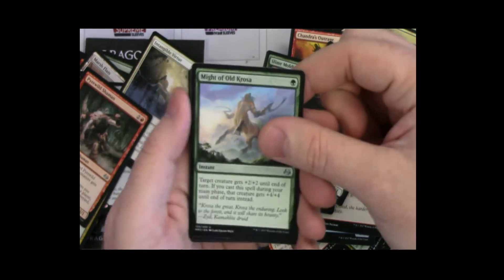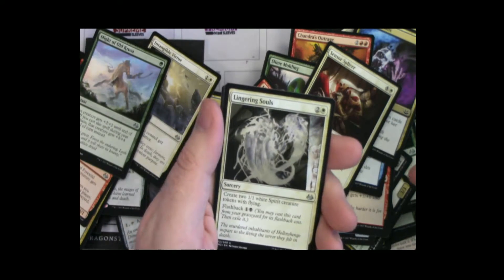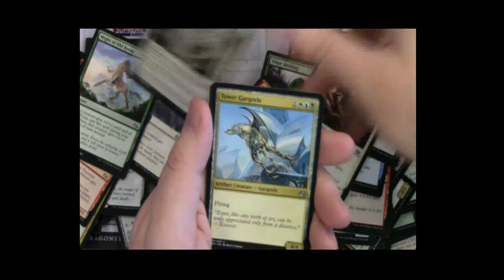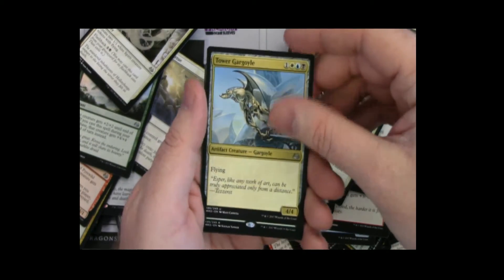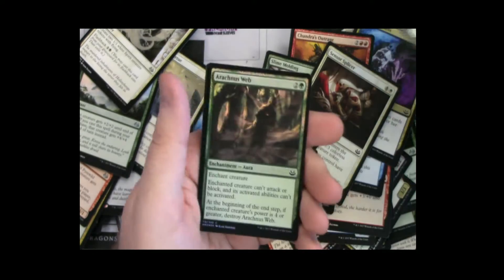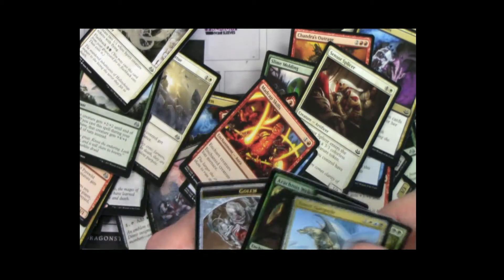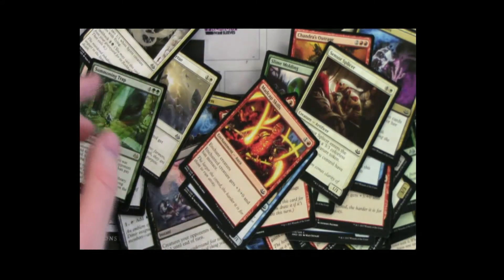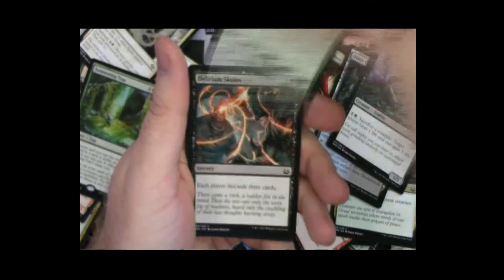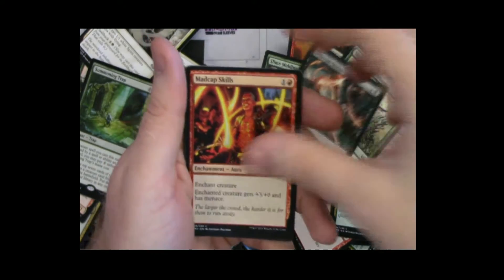What is it — a pony? It's Lingering Souls. Centaur with scythe things. Rare — please be a fetch land. Summoning Trap — that's actually okay, that's a fun card. We've got a foil common. I'm going to hype up the rare reveal a little bit because last time I was like 'oh we got this one great' — Call of the Conclave. Eyes in the Sky — get a Path!